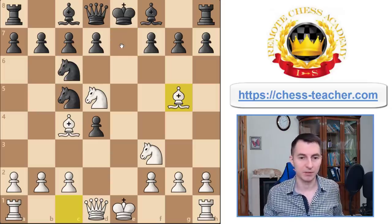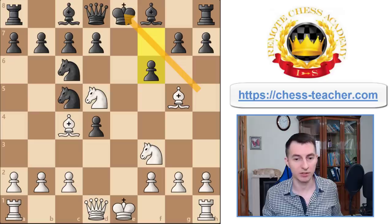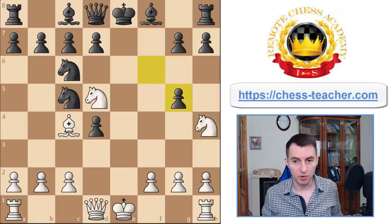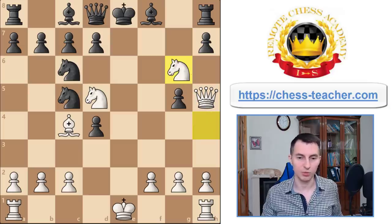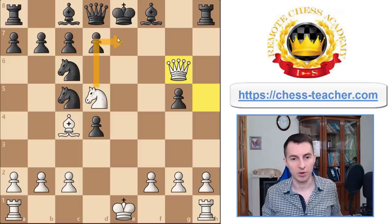Instead of Ne7, it looks more natural to play pawn f6, but then it weakens the diagonal and white can take advantage of that, trying to deliver something like a scholar's checkmate after Nh4 aiming for Qh5 check. There is not much black can do. If they take the bishop, we play Qh5 and deliver this brutal checkmate — Nxg6, a breakthrough, and it's checkmate. This square is controlled by the knight and the queen attacks from this angle.